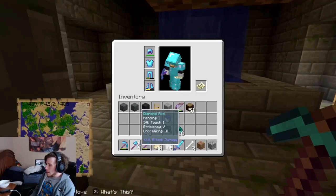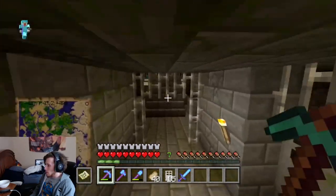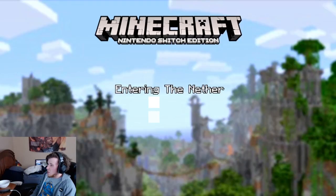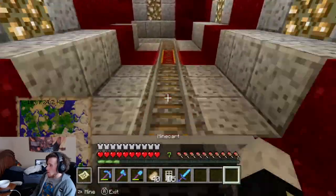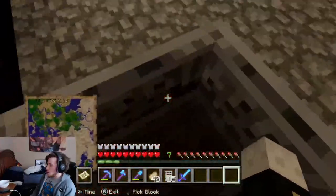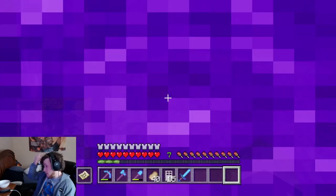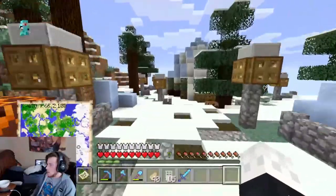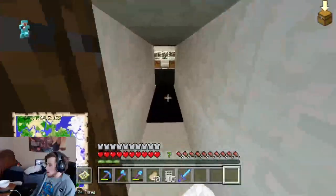After doing extensive searching for the library, we don't have one. Extensive searching meaning I made a copy of the world and blew up the entire stronghold hoping it was disconnected, but we just don't have one. I thought we could find it but we can't, so we're gonna have to make a bunch of bookshelves the old-fashioned way - not really what I wanted.